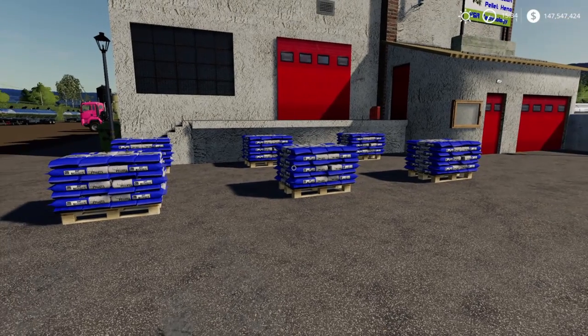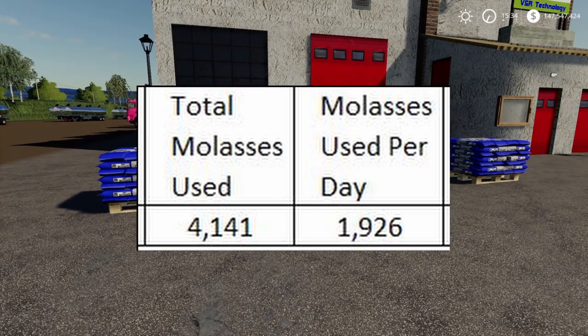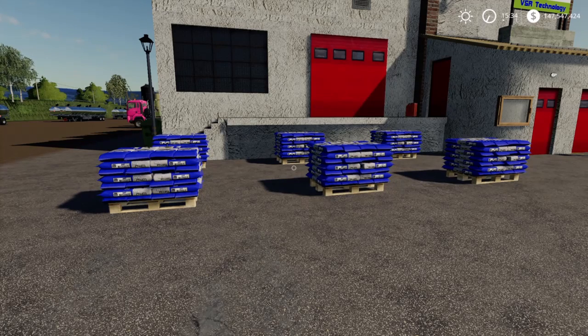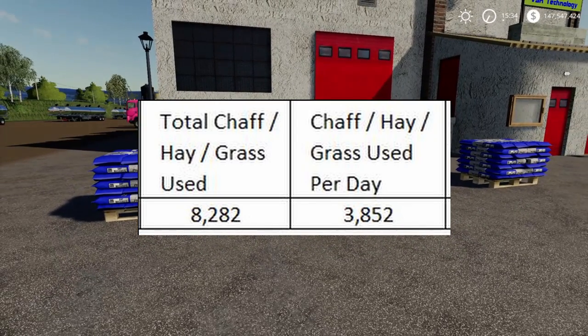For molasses, total per batch is 4,141 liters — so per day that's 1,926 liters. For chaff, hay, or grass, the total is only 8,282 liters per batch — that's really easy, a little bit over two bales. You can sell the rest of your grass or turn it into hay and just bring a couple bales over here. Per day that's only 3,852 liters — less than one bale.